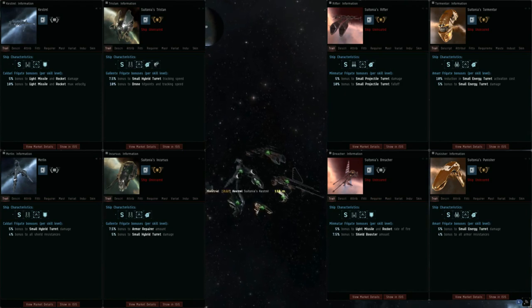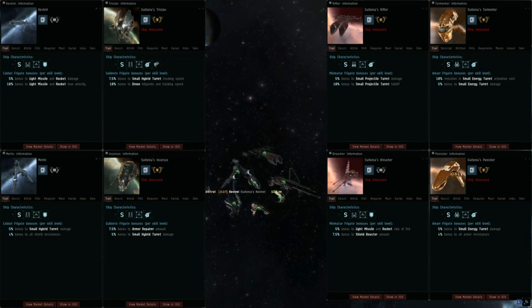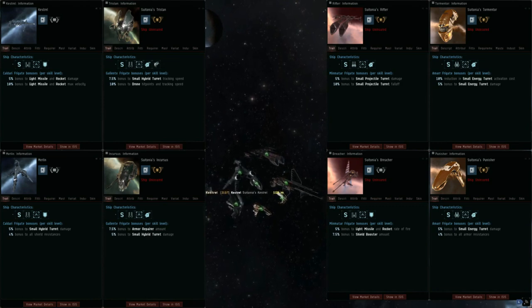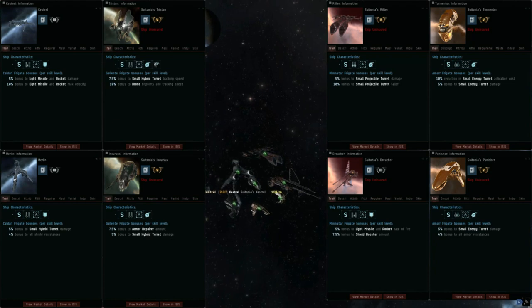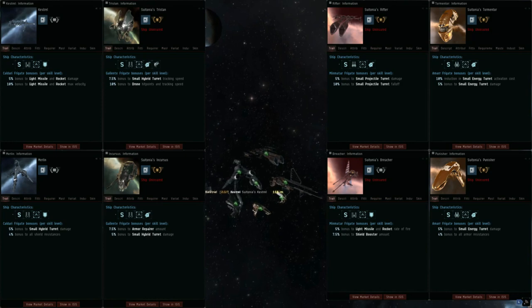For Caldari you have the Kestrel which is all offensive, and the Merlin which has one offensive and one defensive bonus — the shield resistance bonus. For Minmatar you have the Breacher, which is the defensive one with the active shield boost bonus, and the Rifter which is the offensive one with two offensive bonuses. For Gallente you have the Incursus, the defensive one with the local armor active rep bonus, and the Tristan, the offensive one. For Amarr you have the Tormentor, the offensive one with turret cap reduction and turret damage, and the Punisher, the defensive one with resistances and damage.